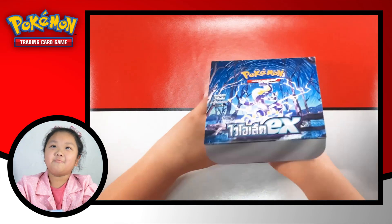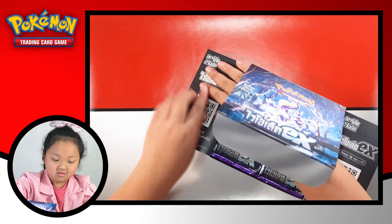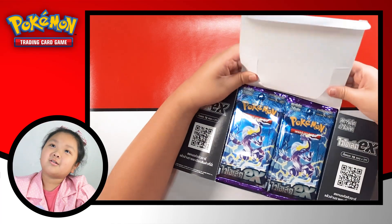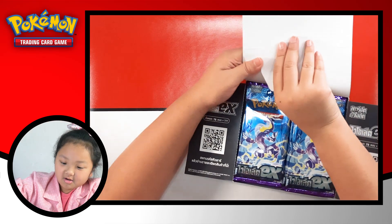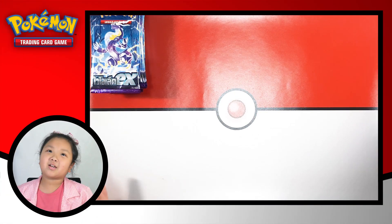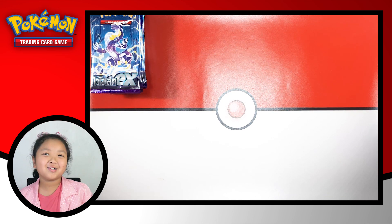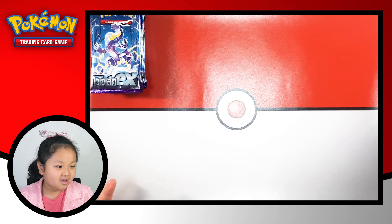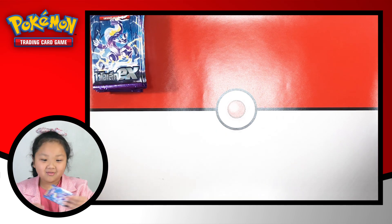So I opened it of course. Oh my gosh, this thing looks cool. There are in total 30 packs. So before we get started, I'm going to tell you the cards I want. First I want Miraidon EX of course, Penny, Miriam's Secret Rare, and Arvin. And those are the cards. So let's get started on the first pack.